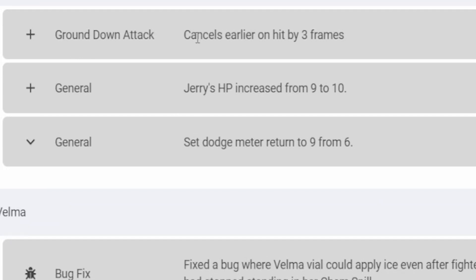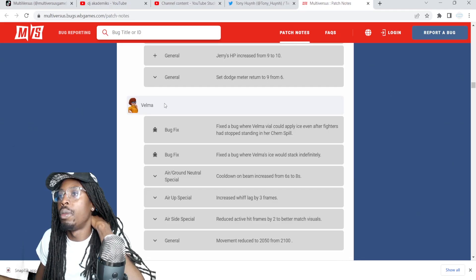Jerry — ground down attack cancels earlier on hit by three frames, which is good because that was terrible to use. Every HP increased from nine to ten. General set dodge meter return to nine from six.